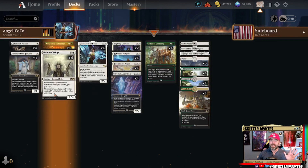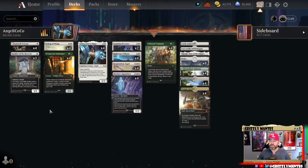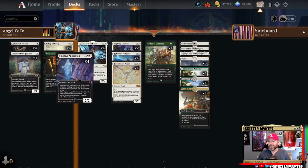One more devoted individual to highlight: Bishop of Wings, two white, a 1/4. Whenever an angel enters the battlefield under your control, gain four life. Whenever an angel dies, you get a 1/1 Spirit token. That is our non-angel portion of the tour.